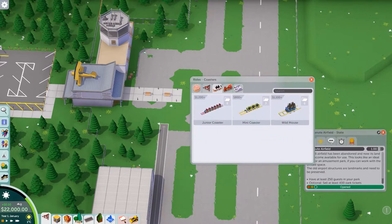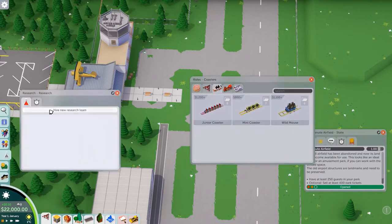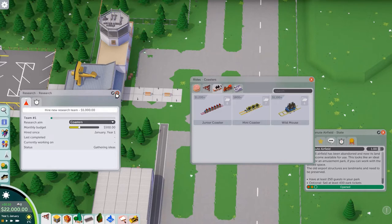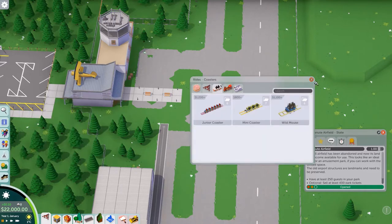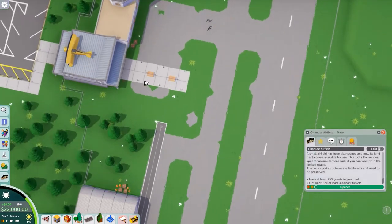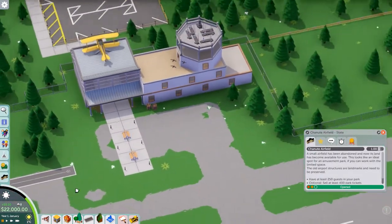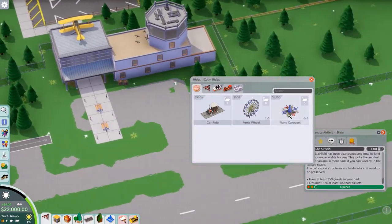I think the first thing we're gonna have is a plane carousel. I would like to start putting towards research - hire a new research team. We're gonna make a coaster, I want that. That's a good enough monthly budget, I'm at 500. Seems good to me. That's a good start. Because ideally I do want a winged coaster. I don't know if we'll unlock that in time, but it's something I want. Alright, we're gonna start with a plane carousel.